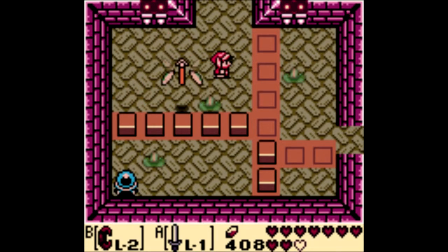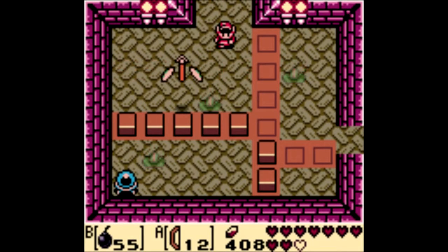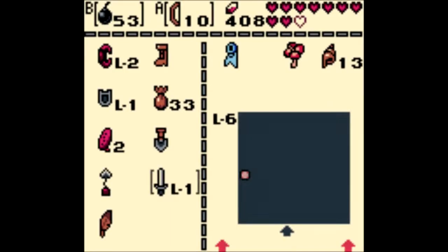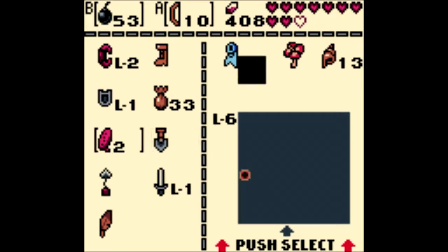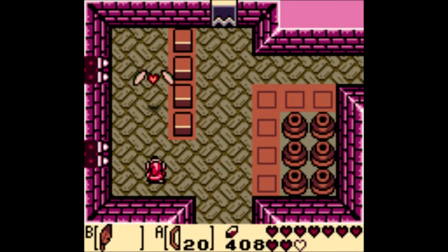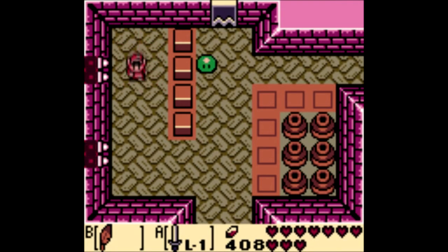All right, so we're gonna need bomb arrows again - it's just the easiest way to deal with these guys. That didn't quite do the trick. Down goes one, down goes two. Let's jump for joy here. Give me some more much-needed arrows. Sure, okay, let's put the sword back on - that's why I don't like not having the sword on.